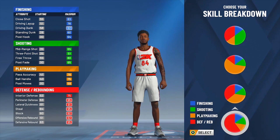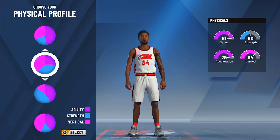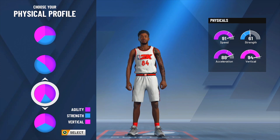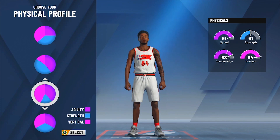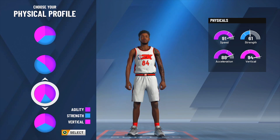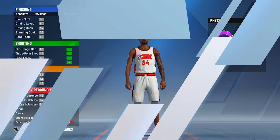First of all, you want to make him a shooting guard, and of course he's the playmaking and defending pie chart. Now for the physical profile, I chose balance — everything on the physicals is like really balanced, like high 80s, low 90s when you get the Gatorade boost at 95 plus overall. You don't really need strength like that. If I was to go back, I would probably choose a different one, but this is what I have on my build, so I'm showing y'all everything that I have.